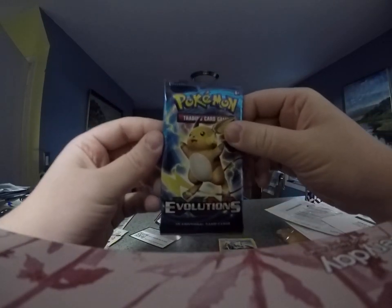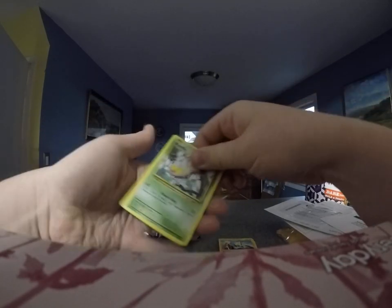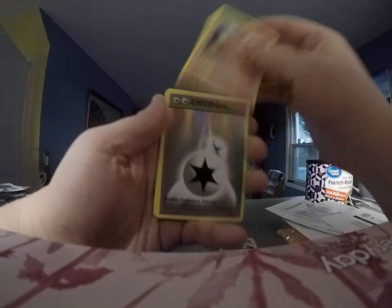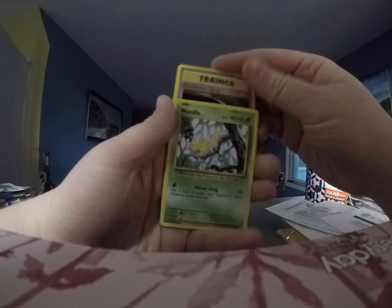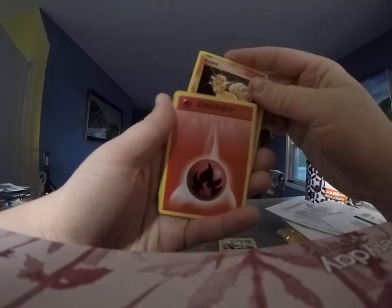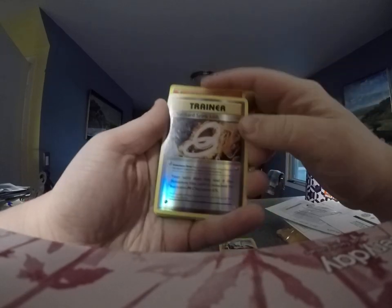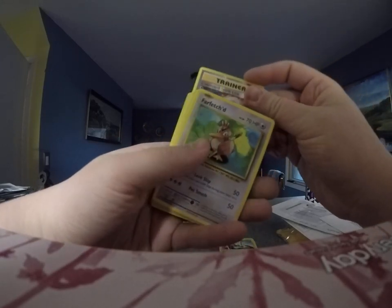Okay, let's open up the Evolutions. Here is the code card. We have a Charmeleon, Double Colorless Energy, De-Evolution Spray Trainer, Weedle, Machop, Tangela, Vulpix, Fire Energy, a Charizard Spirit Link, Reverse Hollow Trainer, and the last card is a Farfetch'd.